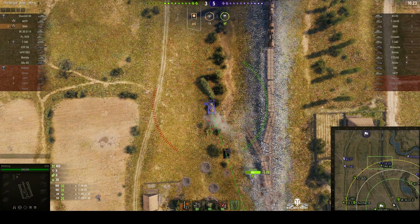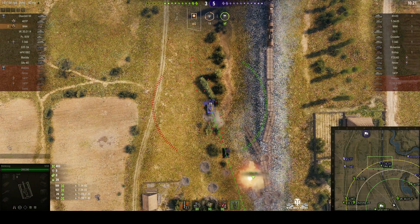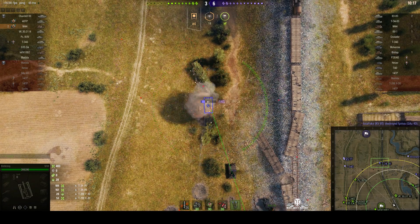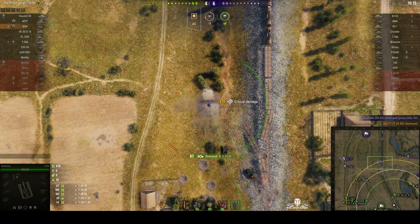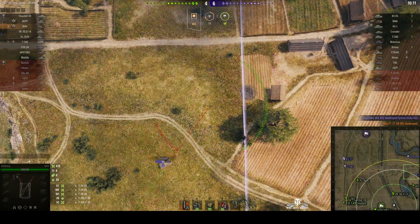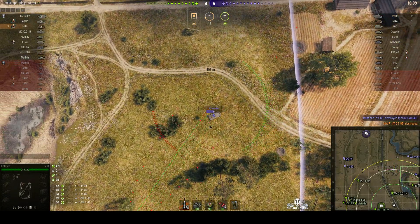Our SAU-40 is going after him across the railway line. That T-34-85 is not going to last very long. The SAU just took a round from the KV-85, but we're firing in at the T-34 and wipe him out. That's the third kill — 67 hit points. So at least we got some compensation there.